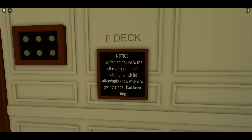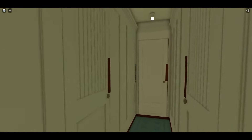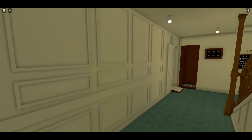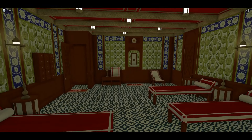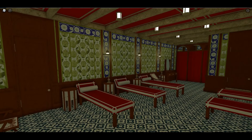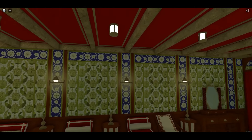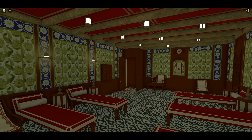F deck. Notice the frame device to the left is a six-point bell indicator, which let attendants know where to go if their bell had been rung. I don't remember if that was on the real Titanic or Olympic class liners, but probably. Ah, the Turkish bath! And it's actually a slightly different configuration than Olympic or Titanic's — I don't see the fake porthole windows; they must have gotten rid of those. It's only slightly different, not vastly different.